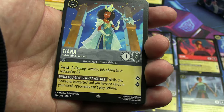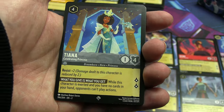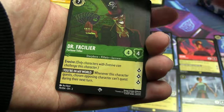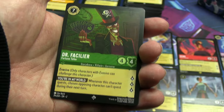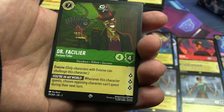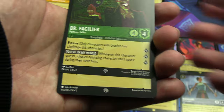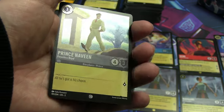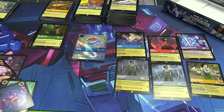And it has to be equal or better right? Yeah. A version of Dr. Facilier I don't think we've seen either — I like your coffin-shaped card. The final shiny is a common, and it's Prince Naveen. All right, let's take stock.